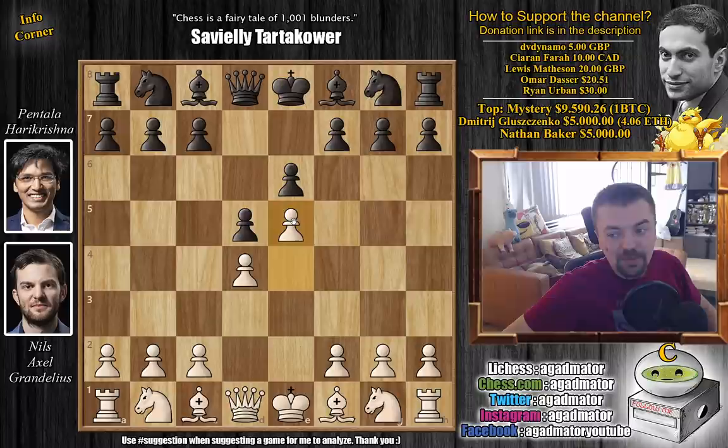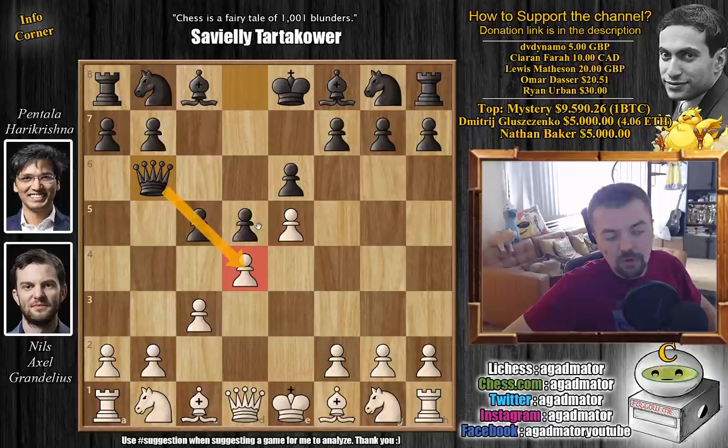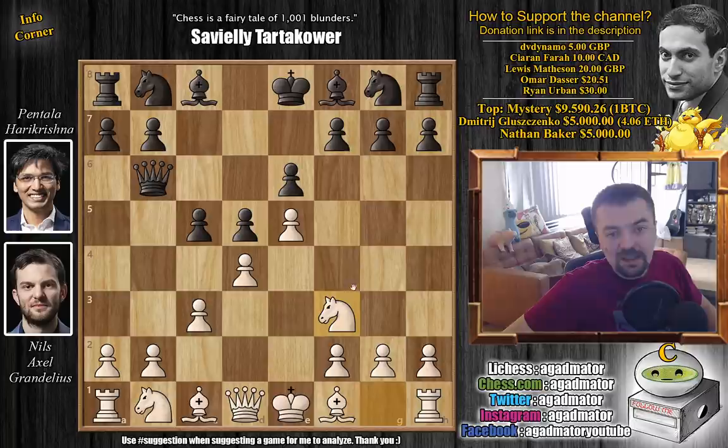We have d4, d5 and now e5. Grandelius goes for the advanced variation of the French. We have c5 striking in the center, and now c3. Here queen to b6, putting more pressure on that central d4 pawn. We have knight to f3, developing and defending, and now bishop to d7.